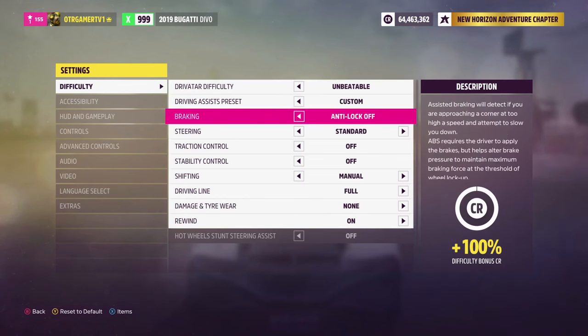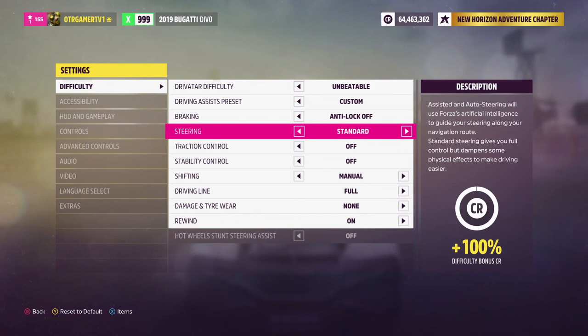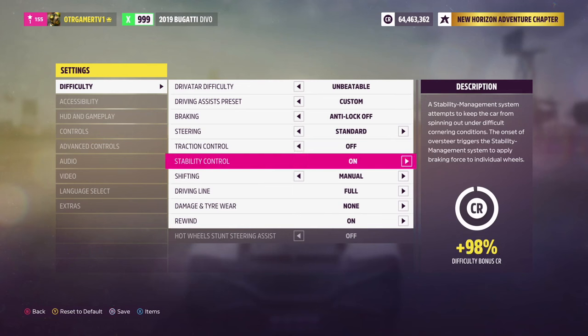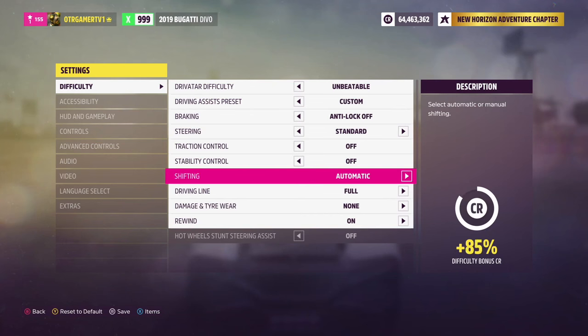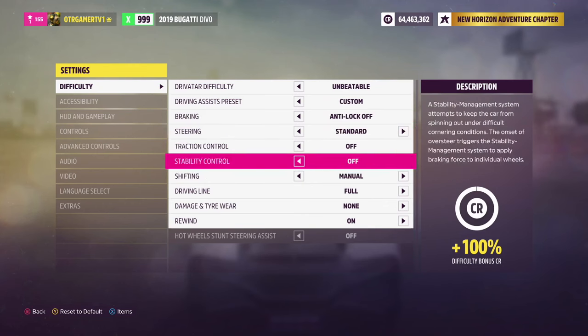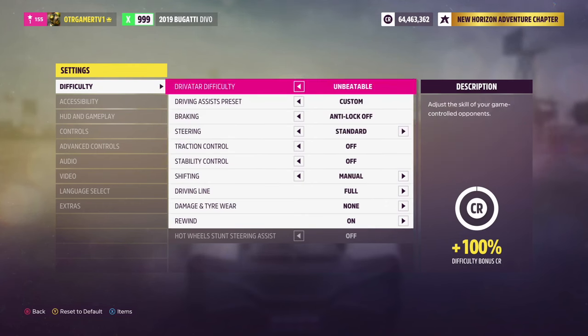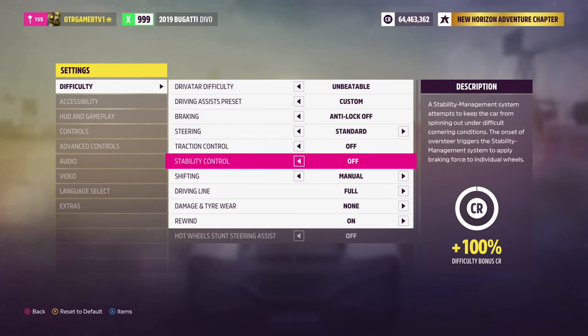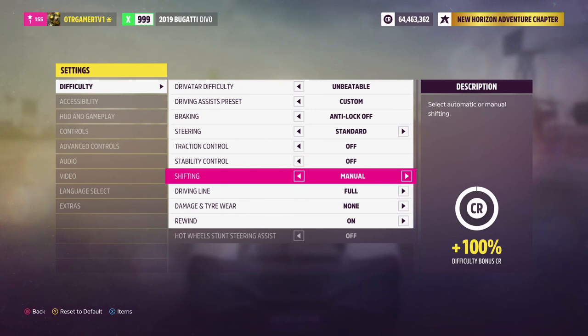Set braking to Anti-lock Off — if you change it you'll only get an 85% bonus. Steering is standard. Set Traction Control Off — putting it on gives you less money. Stability Control Off as well — putting it on gives you less money. Set Shifting to Manual — automatic gives you less money. The main settings are: difficulty Unbeatable, ABS Off, Traction Control Off, Stability Control Off, and Manual. That gives you a 100% bonus credit.